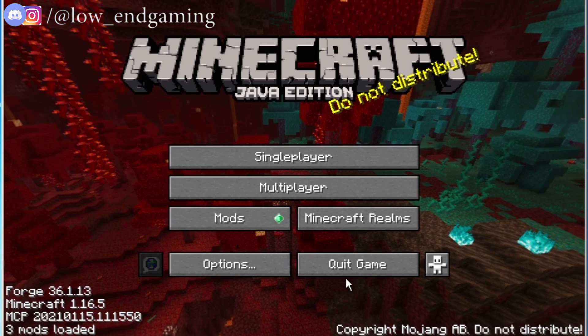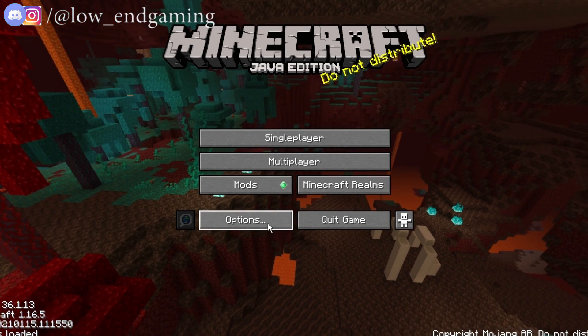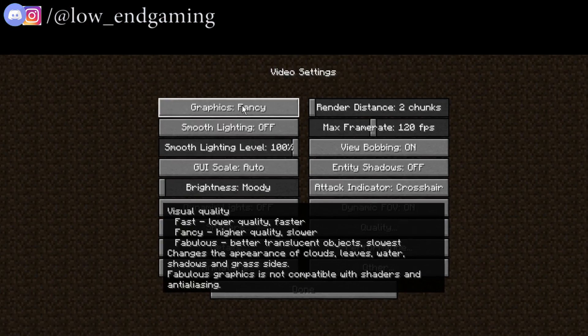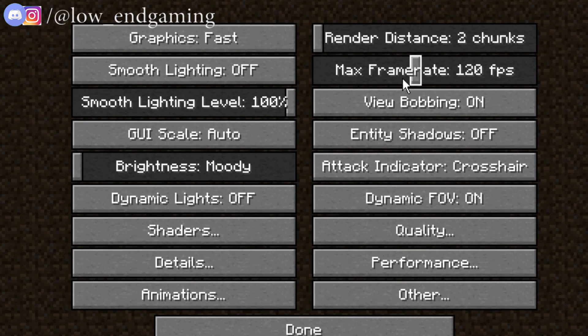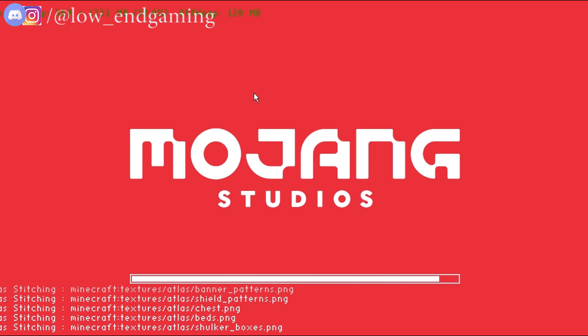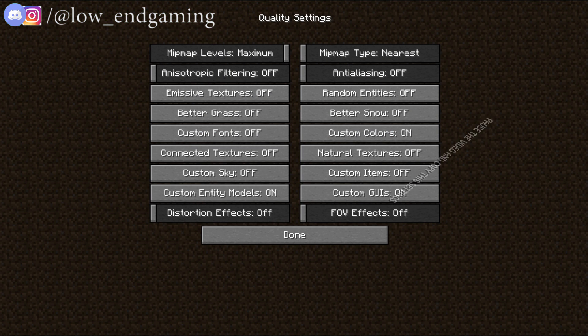Boom guys, as you can see the game has started — but don't play the game yet, first click on options. Then go to video settings. As you can see, there are now many more options to change than before. First change the graphics to fast, then turn off the smooth lighting. Now click on shaders — make sure it is turned off. Then click and go to quality; in here you must turn off all the settings, or simply just follow me and copy my settings.